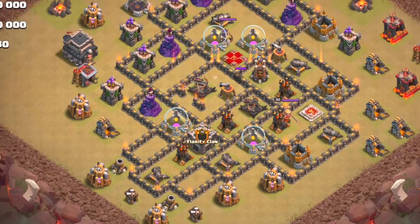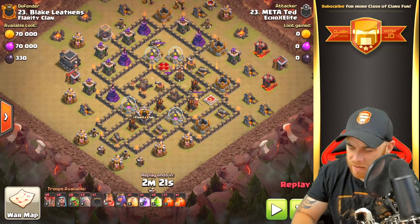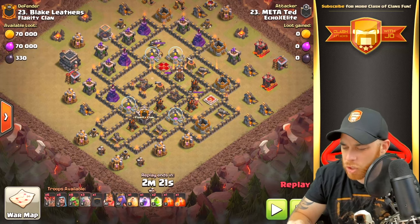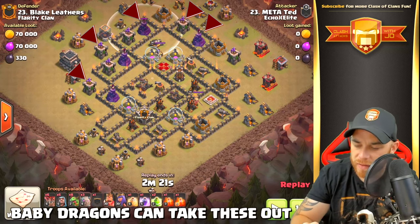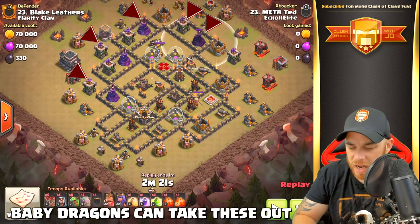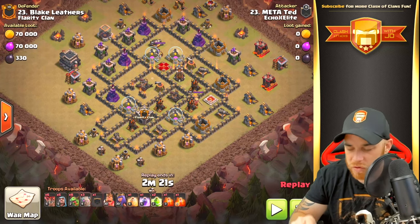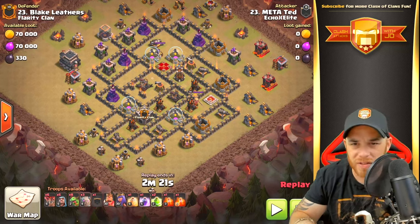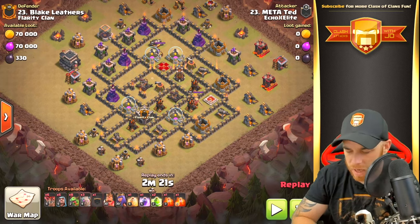That second jump spell will grant you access to the back end of the base with our bowlers, queen, king, and golems. On the back end of the base you'll notice archer towers and wizard towers — this is great for the balloons as well as the baby dragons. If you take care of the air defenses, the expos, and the archer queen, you should be good with the baby dragons on the back end.